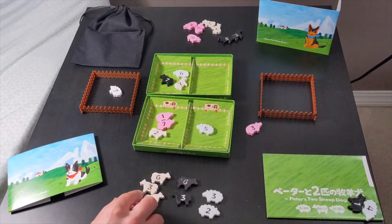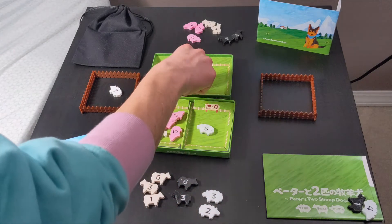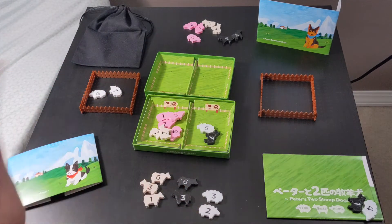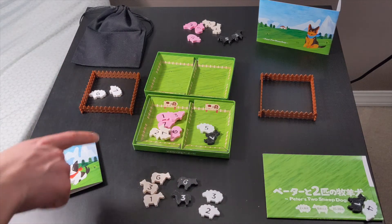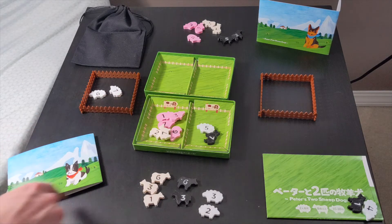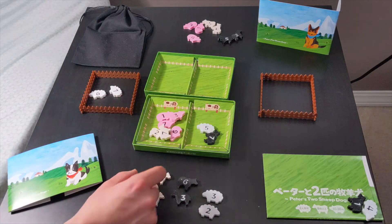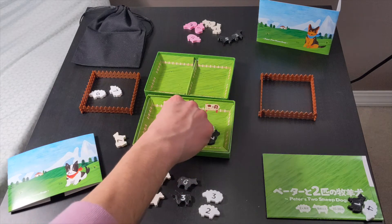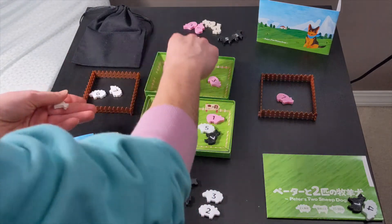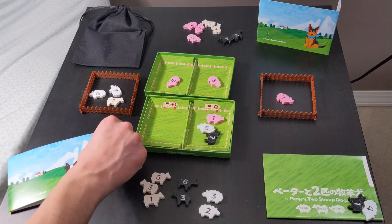After that turn, trick-taking continues: the loser leads, maybe three versus six — the winner chooses where the animals go. On the player aids you'll notice it says animal count equals a bonus action. It lists counts like two, five, or eight, and one, four, and seven. If you have five animals in a grassland, doing the chase action means you'll drop one per space — one, two, three, four, five — landing perfectly in the goal fence and triggering another action.